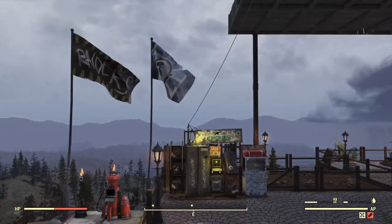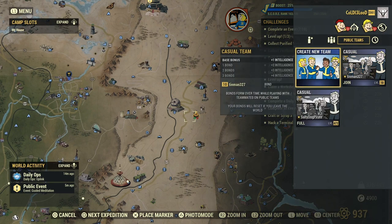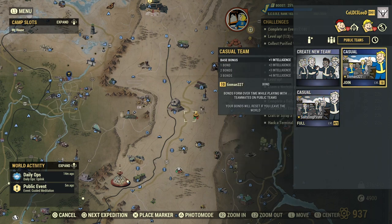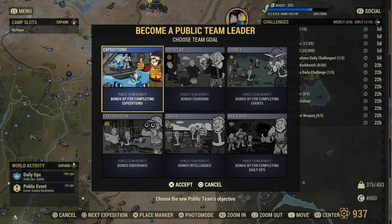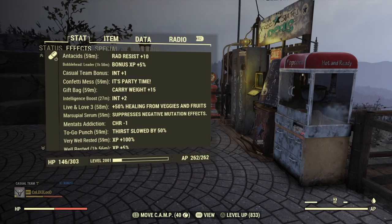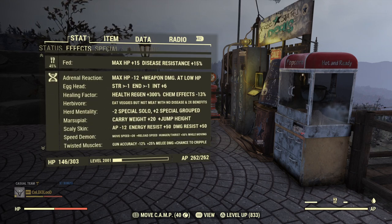Another way to gain XP is to make sure you're on a team - casual preferably - because every extra teammate you have on the team that is bonded will give you an extra plus intelligence. Remember, it's all about intelligence. Your stats are getting pretty crazy. You can see the extra five percent for the leader bobblehead.